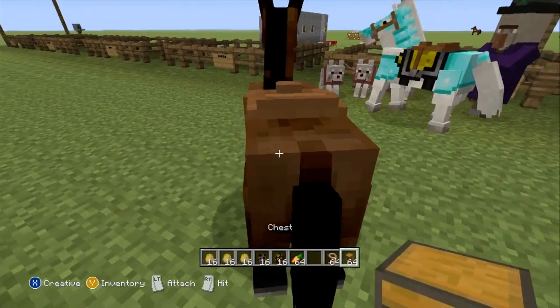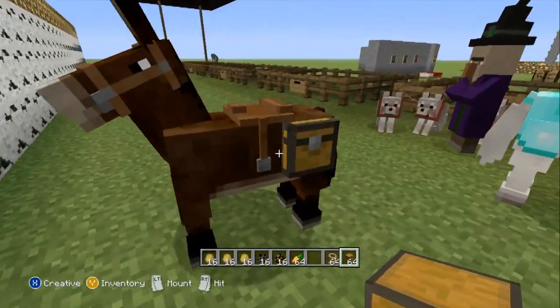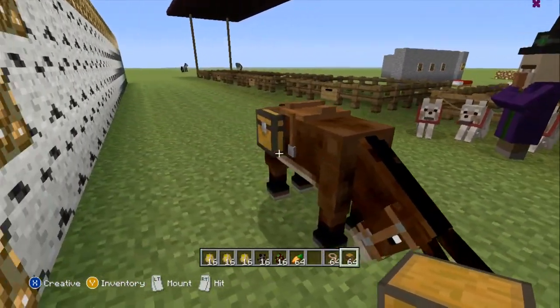Hey, I didn't want to tame you. Attach. There you go. You have to actually aim it correctly onto the saddle so that you can attach it.